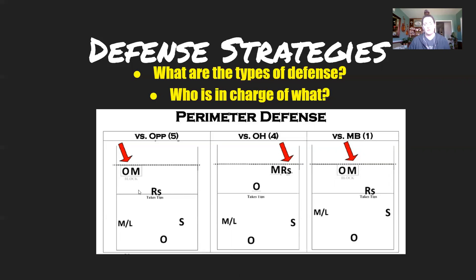If anything goes extremely over to one side, the libero picks that up as well. Against an outside attack, it's somewhat similar to an opposite attack — the line digger has foot on the line, this person shifts into the angle, the middle back might shift into the angle but can step up into the seam, and the off blocker is taking tips with the middle and the right side blocking.